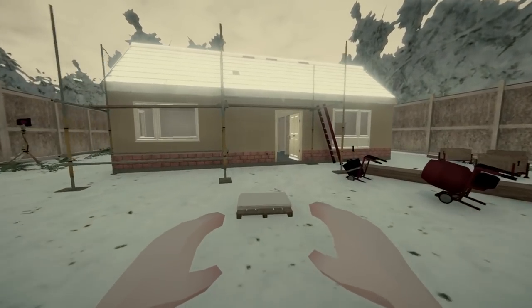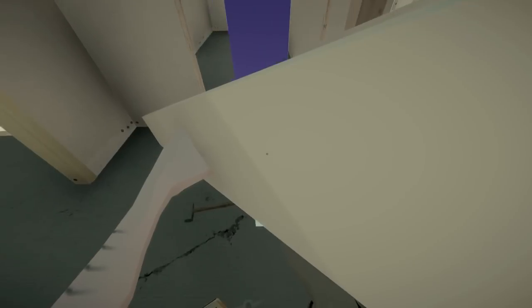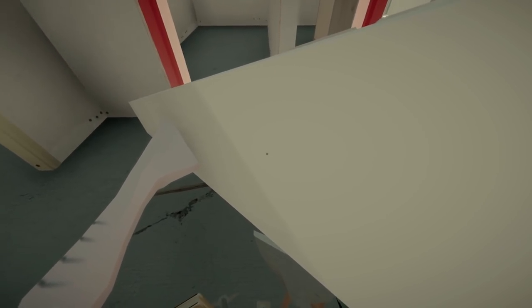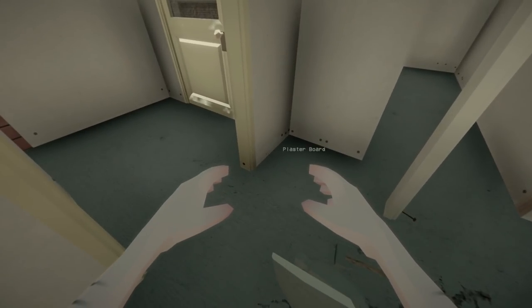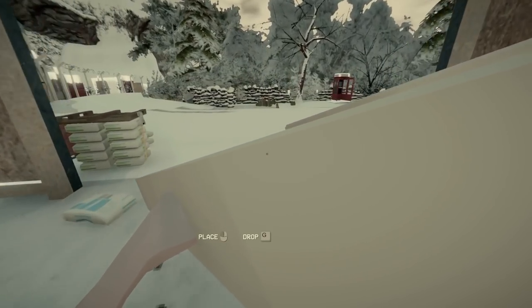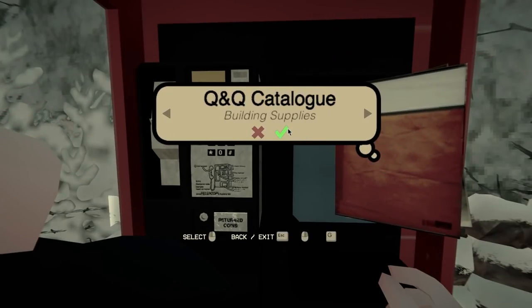It's a nice door frame actually — maybe it isn't the wrong one. One second... although that is definitely a different color. This is really difficult to see what you're doing. Real workmen don't have to deal with this problem — that is definitely a different color, there is no doubt about it. Scrap value: three pounds sixty-five. That's literally half what we paid — paid six pounds and we can't return it. I'm gonna have to put that in the scrapyard just to get some money back.